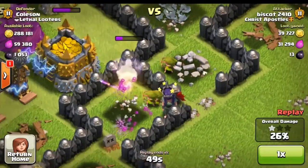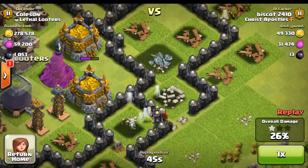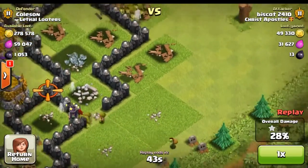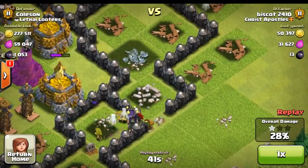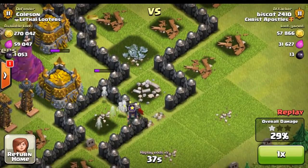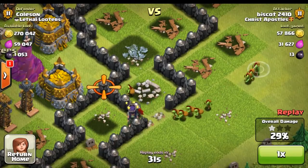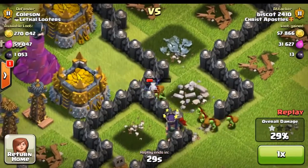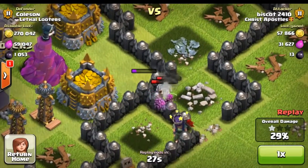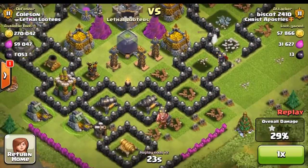He just starts sending in those goblins — look at how much health that wall has. He is really determined to get past this. Here comes a few more archers. Here comes the little spray of goblins — wait for it, wait for it, and here they come. He's gonna send in groups of goblins. That's right, wizard tower, and they're gonna get taken out.